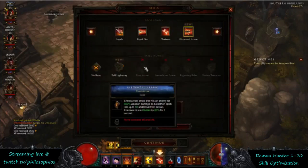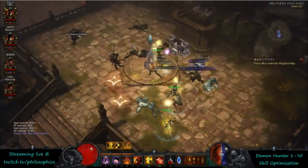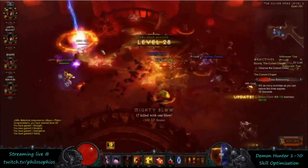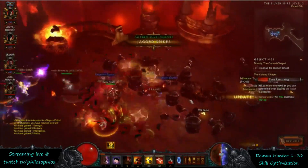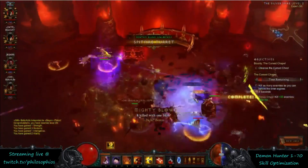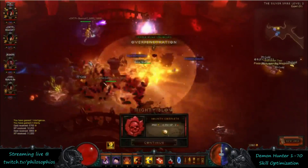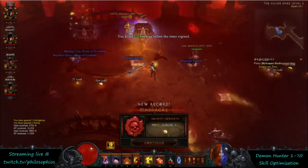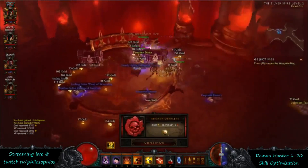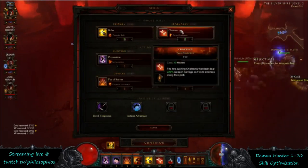At level 28 you get the Spitfire Sentry rune for your Sentry — it's going to be really good at lower levels when you're under-geared. It's a nice investment: you place the Sentry, it's cheap on resources, has a little cooldown, you can have a few of them, and they do lots of extra damage without actively spending. So Sentry with the Spitfire Turret is quite strong when you're trying to progress and lacking gear.